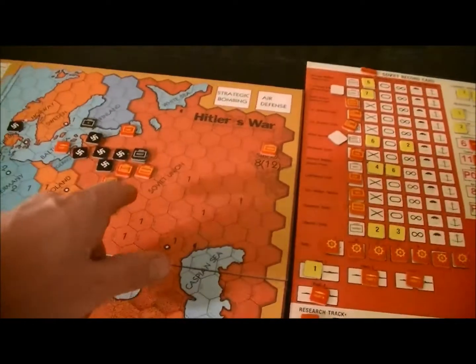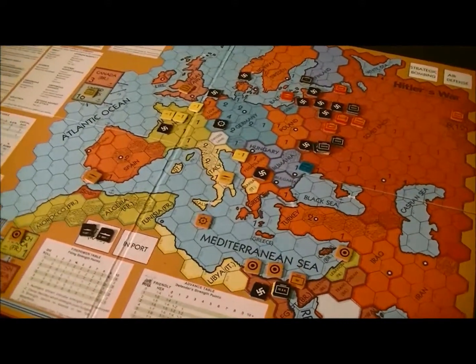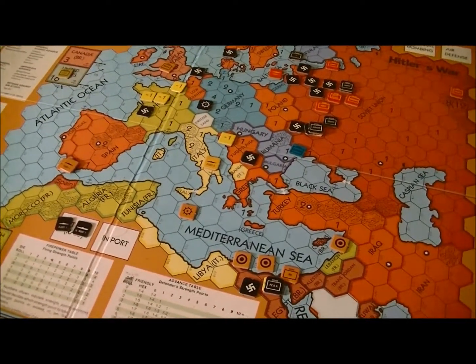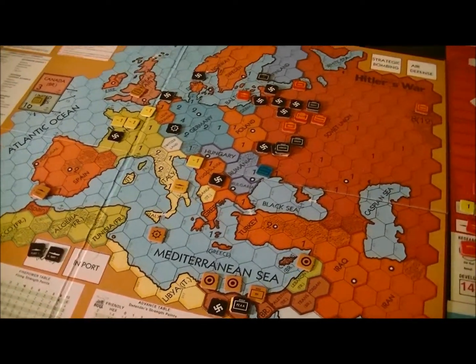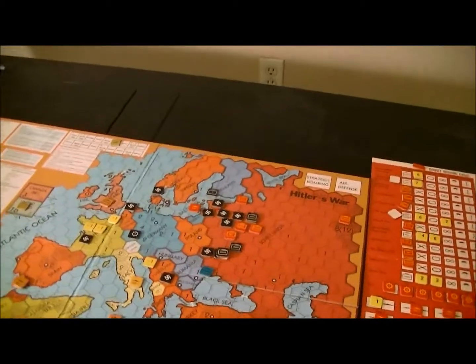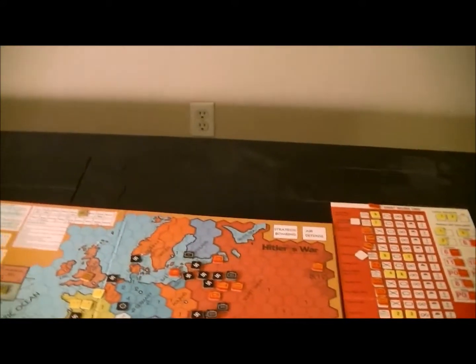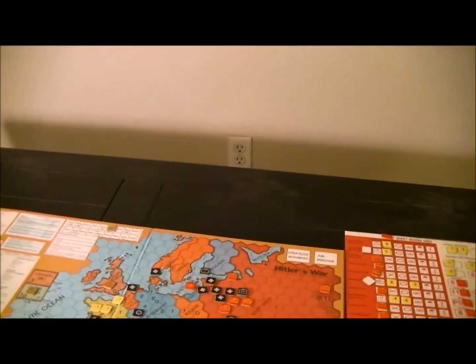First hex is friendly — that'll be one-to-eight, second hex one-to-five, and then I can attack. I think I'm gonna go for it because I get so much if I win this, but this is high risk. I may be losing the war here basically.